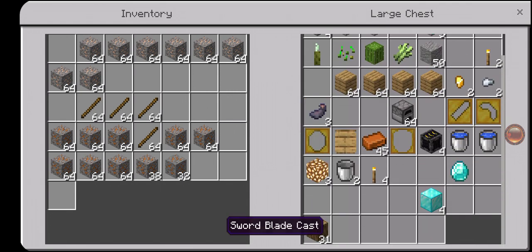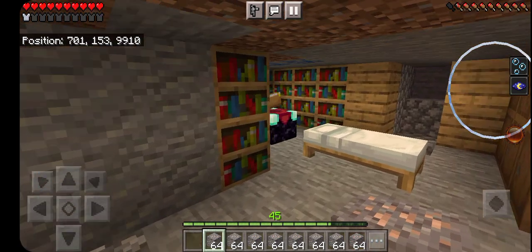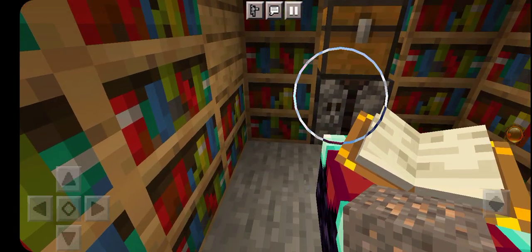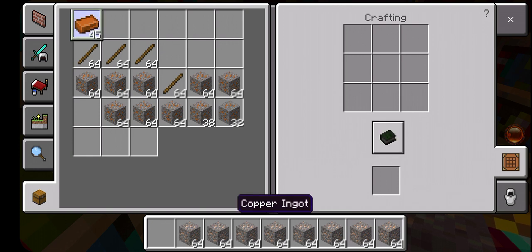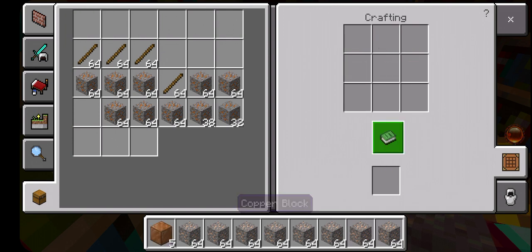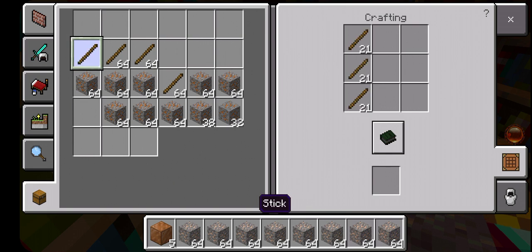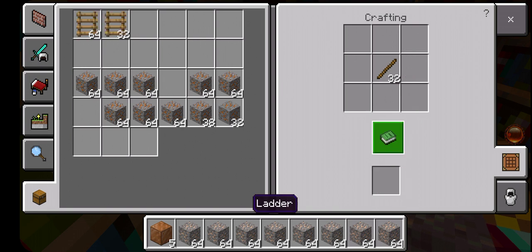Something I can mass craft — like copper ingots — yeah, let's go to the crafting table. You see this button? Mass craft. I bet mass crafting comes in handy in a lot of places.